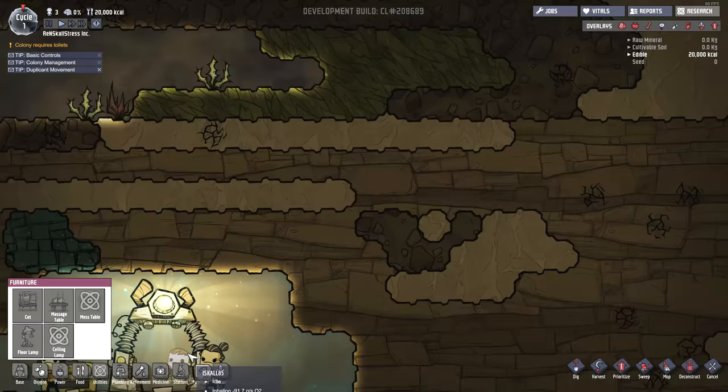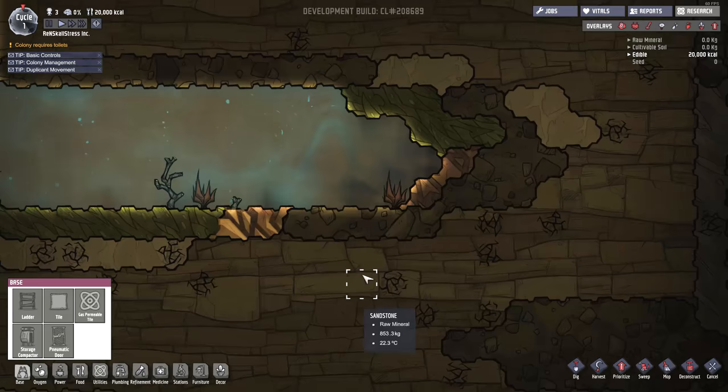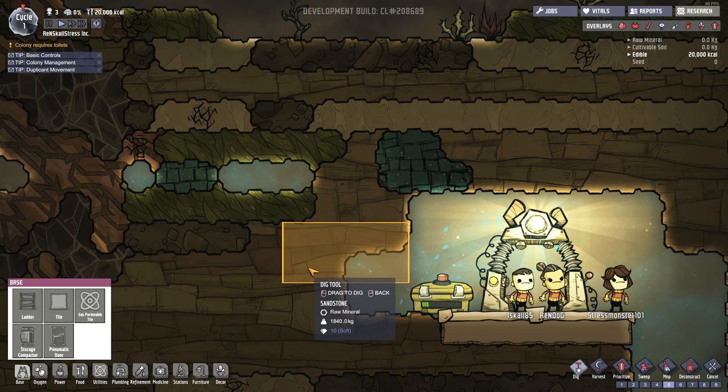I guess we should probably start with this ladder over here - enables vertical mobility. So let's get some ladder action going and we can get these fools down here. To make a ladder we need 100 raw material - 100 sandstone. Well, there's loads of sandstone around here, so let's do a little bit more digging. Get to it!